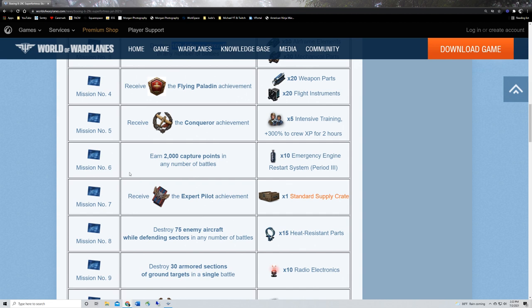Mission five: you get boosters — five intensive training boosters — for earning a Conqueror. Conqueror is marked as a relatively difficult mission.